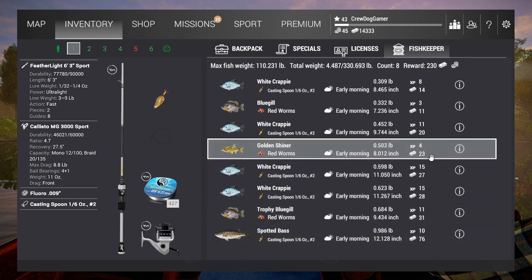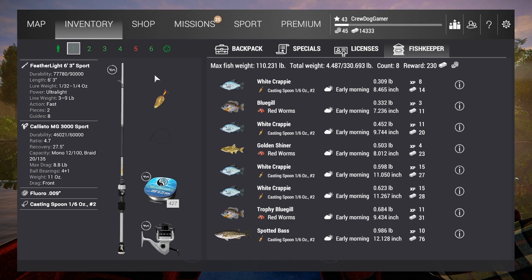Golden shiners are right up there in value at this low level. We're looking to fill our keep net and make as much money as possible. Smallmouth buffalo are going to be the biggest fish on this map, but that takes getting to level three — grinding all these smaller fish. It doesn't take long — you'll hit level three probably in your first 30 minutes. Let's say we got up to level three and have enough money to start fishing for the smallmouth buffalo.